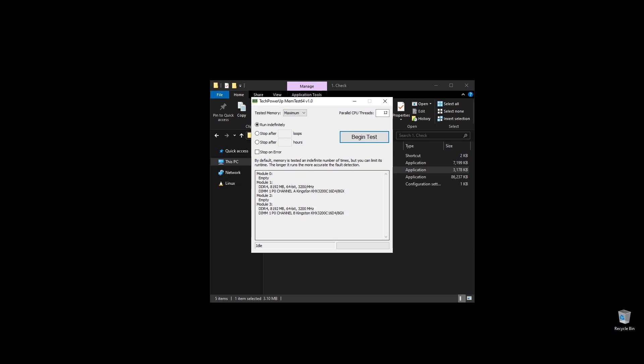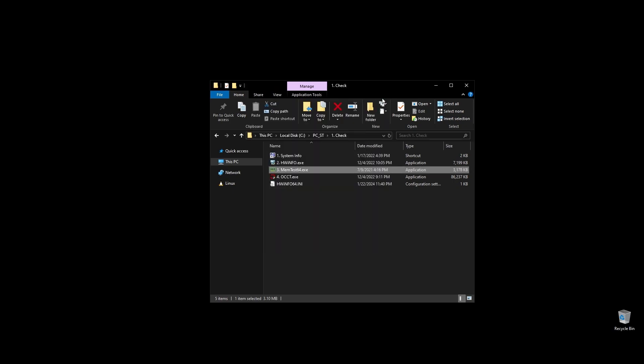Before doing anything, let's make a few important checks. First, check your RAM speed and see if it runs at its maximum speed. It's very important to be running on XMP, and if it doesn't, you are probably losing a lot of performance on Insurgency. If you don't know how to make your RAM run at full speed, no worries — I will show you exactly how to do it later when we optimize your BIOS settings.